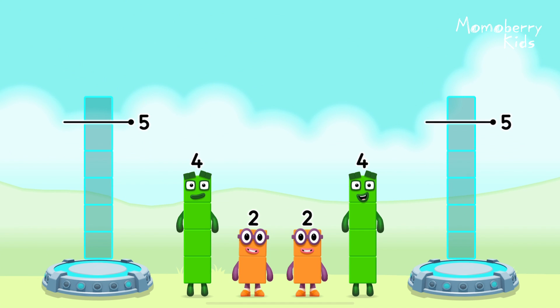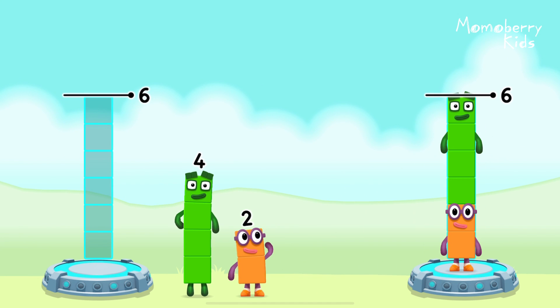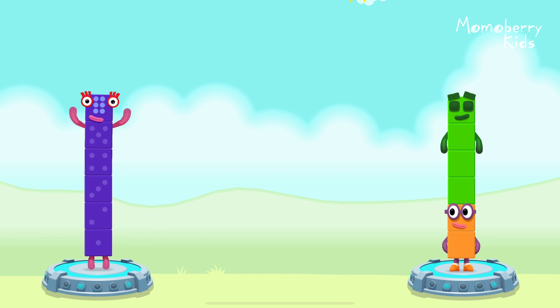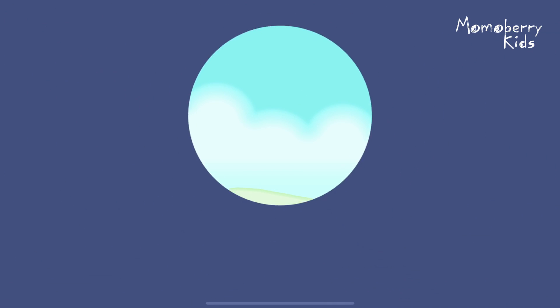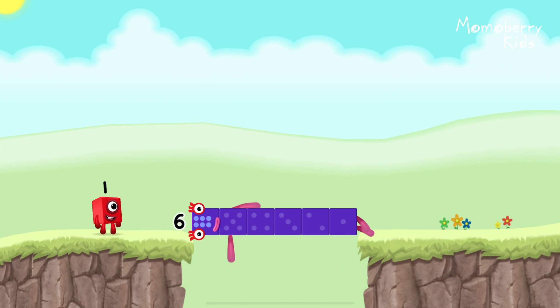Share the number blocks evenly to make two groups of six. Two, two, four, two, four — four plus four equals six. Two plus four equals six. Six equals six.